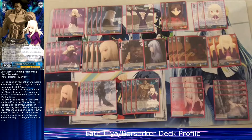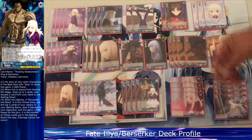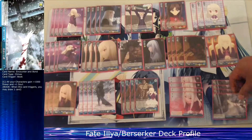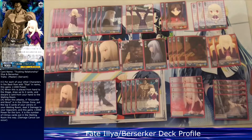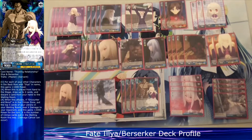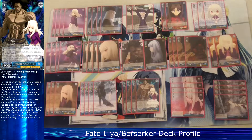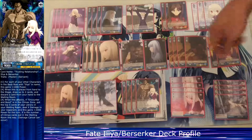At level three I only run four copies of one card — he's 9k power. On play I draw up to two cards and discard one. He gains 1k power for every Ilia character in my back row. His climax combo uses the book: when he attacks, I mill five cards from my deck and my opponent takes burn damage equal to the number of climaxes milled. He also gains 2k power for the turn. This card wins games — it helps me push for the finish.